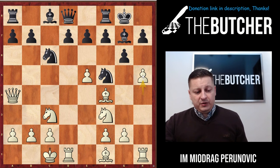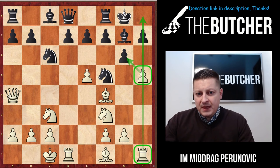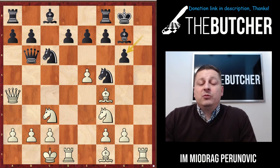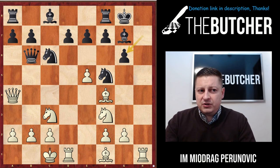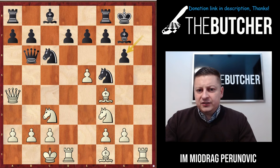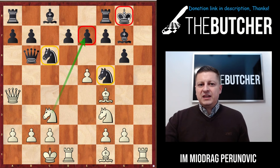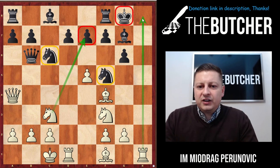I immediately pushed my pawn to h6 to open the h file — a very nice idea. I want to take on g6, open the h file, and run an initiative. My opponent played queen b6, then h takes and h takes. I want to stop here for the second time, because now I want to talk about one very important part of tactics in chess: deflection. I immediately imagined removing those two knights and jumping with my knight to e7, mating the king on g8. That's how you have to think, visualize, and execute ideas during the game.